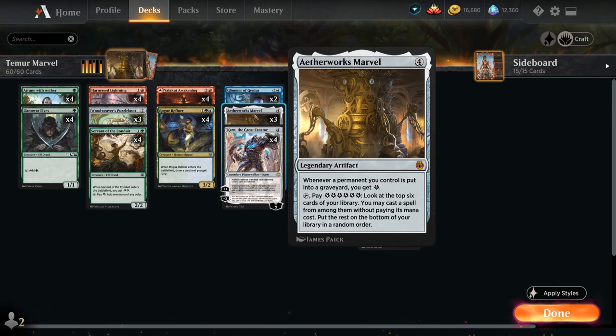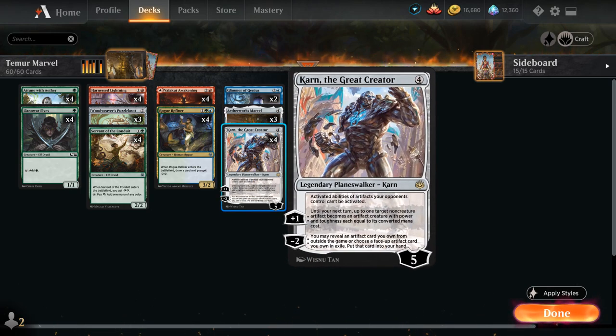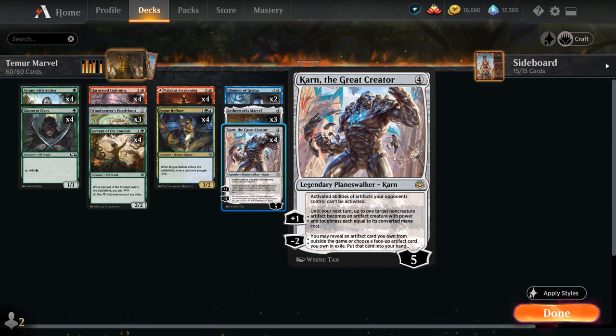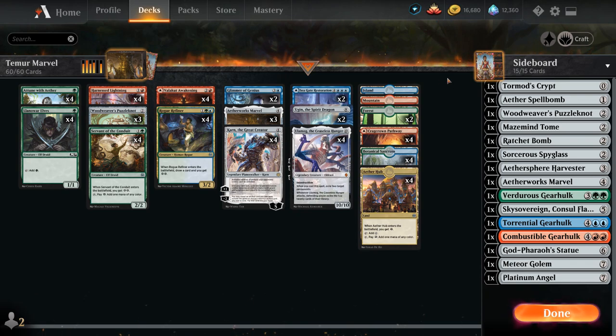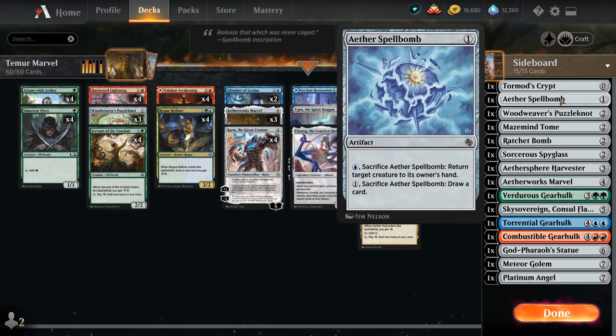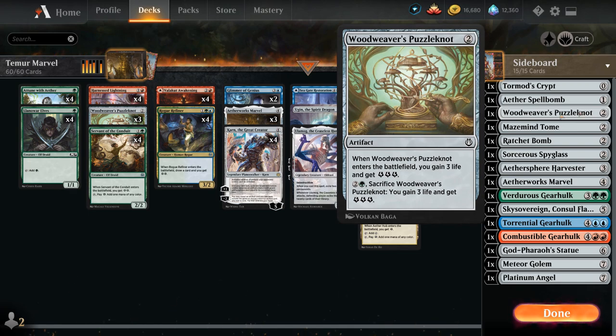We've got the full playset of Karn, the Great Creator, which says activated abilities of artifacts your opponents control cannot be activated — very effective against opposing artifact ramp decks. The plus one turns one of our non-creature artifacts into a creature with power and toughness equal to its converted mana cost, potentially turning our Marvel into a 4/4 to pressure opposing planeswalkers. The minus two is what we're most interested in — it searches up an artifact from our sideboard. Our sideboard options include Tormod's Crypt for graveyard hate, Aether Spellbomb to bounce a creature, Woodweaver's Puzzleknot for more energy or life gain, and Mishra's Bauble for card selection.